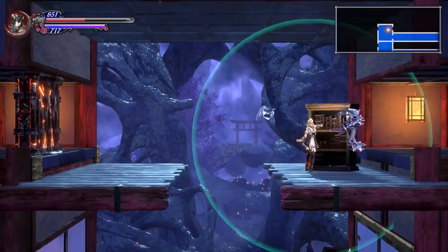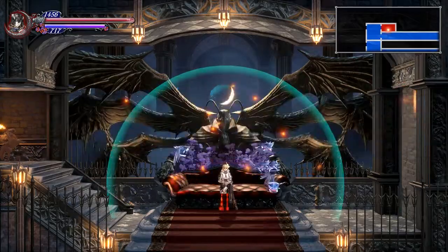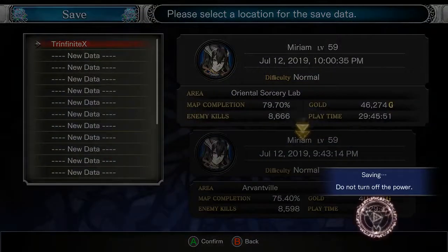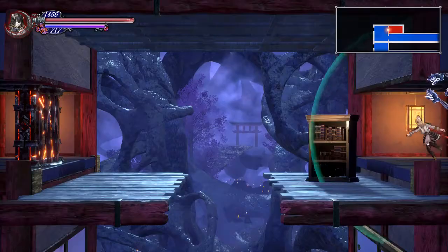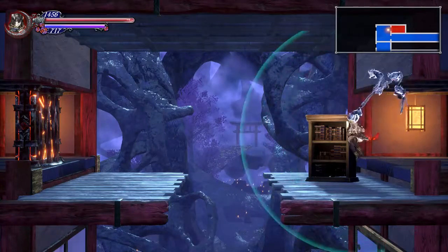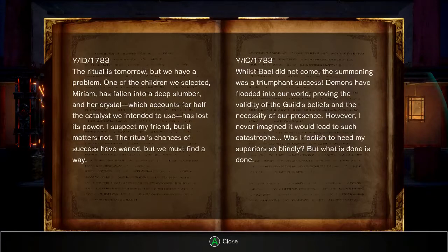Boss door. And save point! So, since this is the Oriental Lab, I have a funny feeling I know who's on the other side of this door. The ritual is tomorrow, but we have a problem. One of the children we selected, Miriam, has fallen into a deep slumber, and her crystal, which accounts for half the catalyst we intend to use, has lost its power.